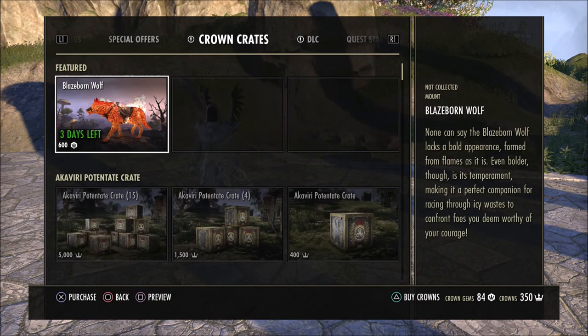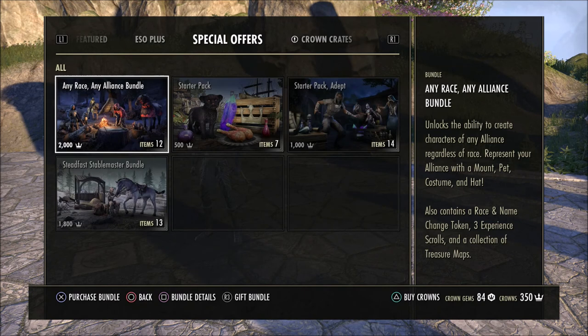The next thing we're going to talk about is over here in the special offer section. This is going to be the Any Race, Any Alliance bundle. This is mainly for people that enjoy PvP, though you can still use it for a PvE character. This is a little bit different than when I purchased it years ago — it was just the token itself, but now you get a bundle. It's a better deal, actually, for 2,000 crowns. This token doesn't go away — it's not a one-time use. What you do is you purchase this token and from any point on you will be able to create any character, any race, and put it in any alliance.